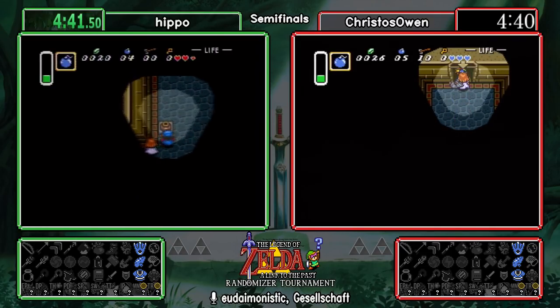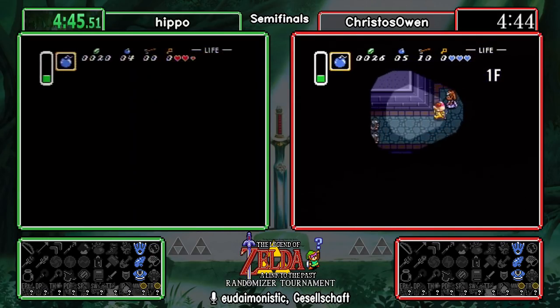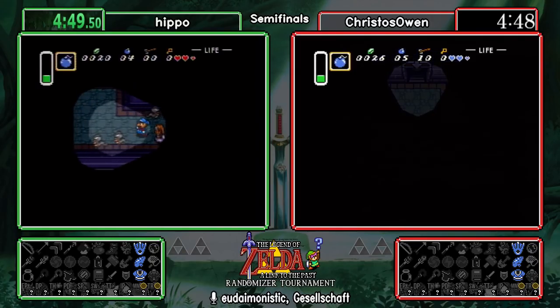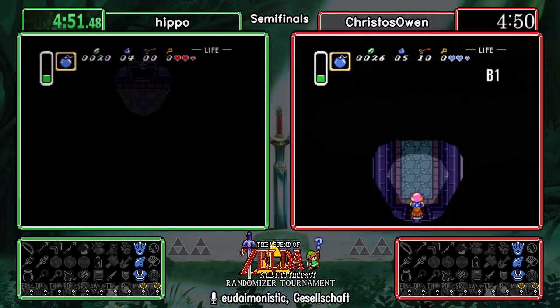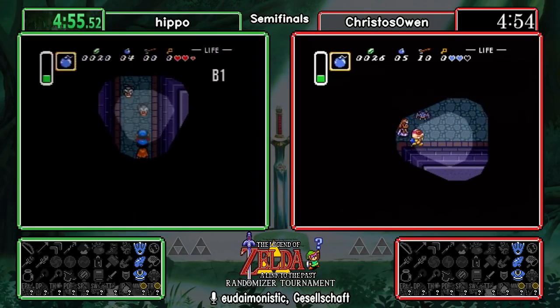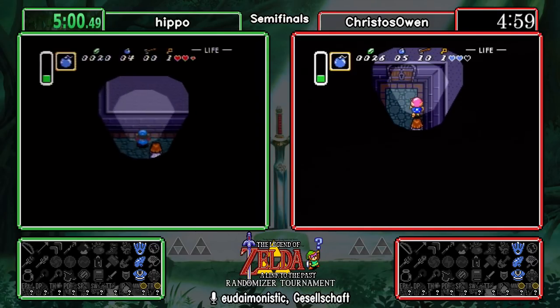For every second under six minutes it's a testament to your overall knowledge of movement, game mechanics, and how you go through. In randomizer there are no text boxes, and there might be some farming — you still typically want to aim for under six minutes. Some conjecture that having a six-minute escape really just means you reset a lot.